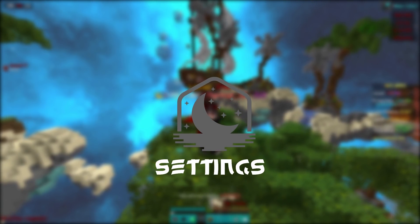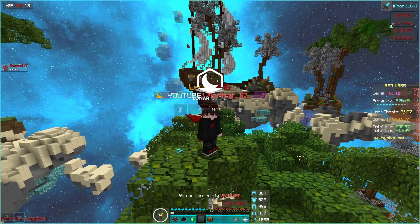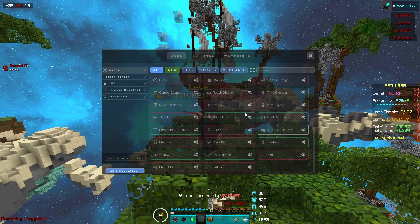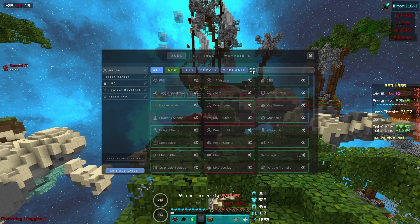Now onto the Lunar Client settings. Before I show the settings, I want to mention that I have these HUD elements on because I stream a lot and people ask me what's your pack, what's your CPS, your ping, etc. I'm thinking of removing some of these soon to make my screen a little cleaner, but it's completely personal preference — do whatever you want.